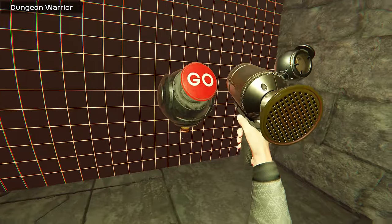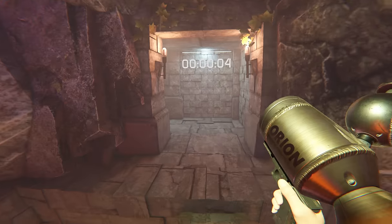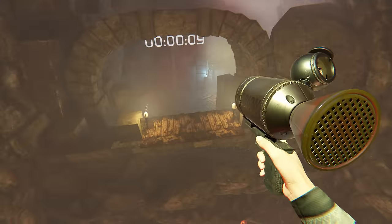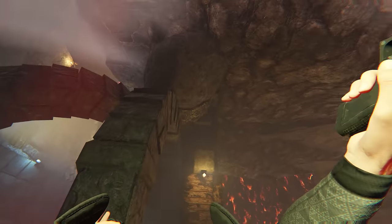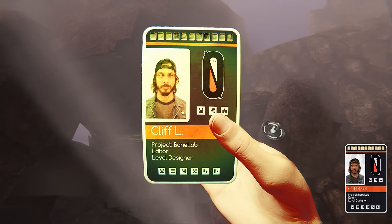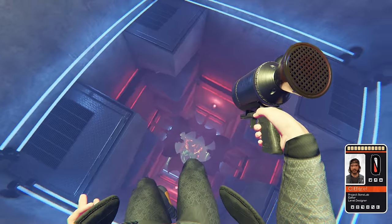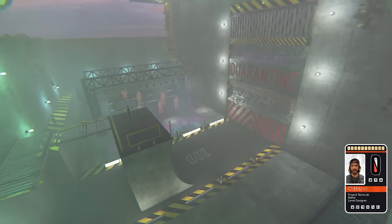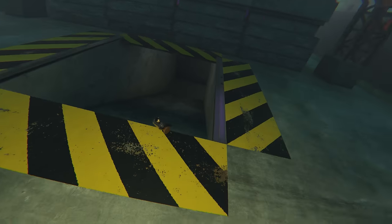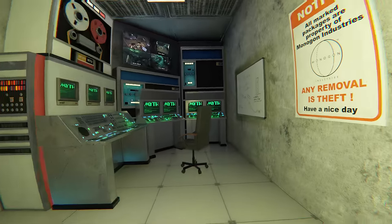Venturing further into the virtual world, I found myself immersed in the treacherous and trap-ridden level of Dungeon Warrior. The Nimbus Gun proved to be a valuable tool, aiding me in navigating the intricate web of hazards that awaited. Fortune smiled upon me — I discovered a developer keycard atop of a lofty ledge. It belonged to Cliff L, the esteemed editor and level designer for BoneLab, who assumed the gamer name C. Lorette. Pressing forward, I descended to the various depths of a concrete abyss. At the bottom of the chasm, a door beckoned, yearning for the touch of a keycard. As I inserted Cliff's keycard, the door swung open, revealing a hidden surveillance room. Within its confines, I stumbled upon an intriguing notepad titled 'Muscle Memories,' which held the secrets of the BoneLab team.